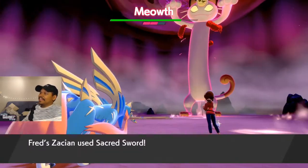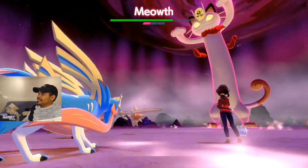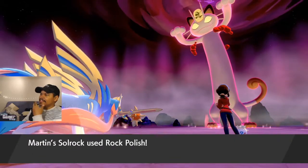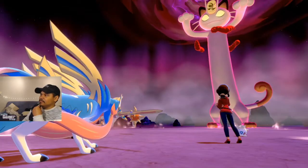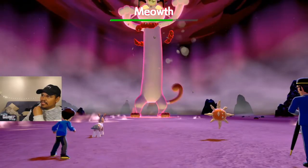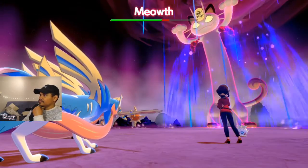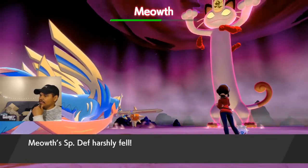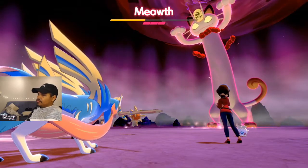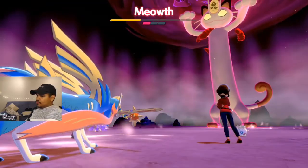I wish I had a gigantic Meowth outside my window every day to just chill. He's so dope. I wonder how tough he is. Right now I'm just spamming anything, but I wonder how I'm going to actually be able to take this one out. I don't see him doing anything to my team. Our team is hitting him hard. Okay, halfway done — we're not too bad, nobody knocked out. A quarter of the way through now, we've got a new shield. This should be it — we should be able to knock this guy out real quick.